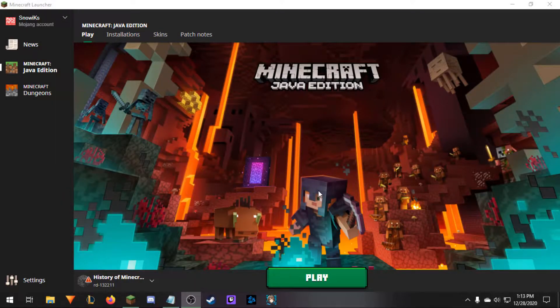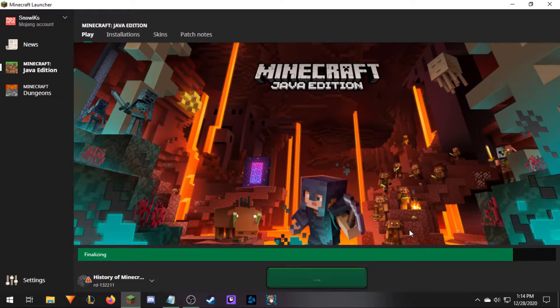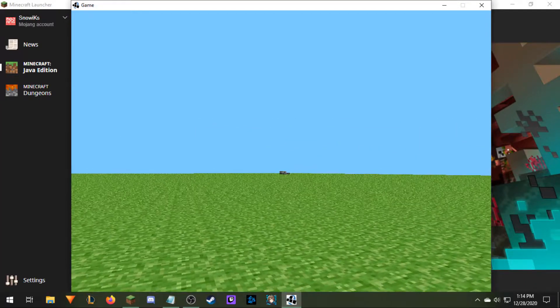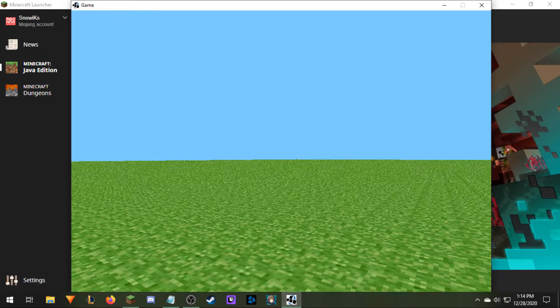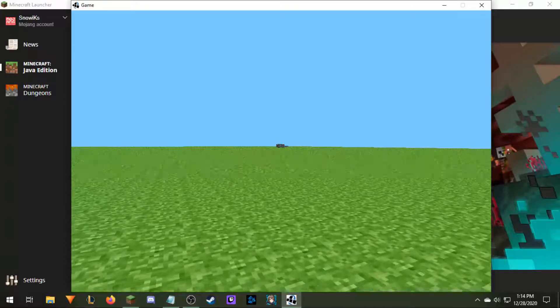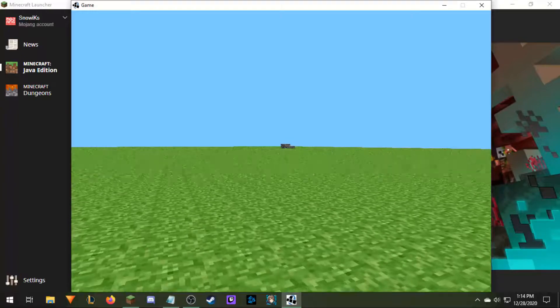Hello guys, and welcome back to another episode. On today's episode, we are here with the first episode of History of Minecraft, and what we're going to be doing, as you could tell by the intro, is playing through the entirety of the versions of Minecraft we have available to us, starting from the prototype version, also known as pre-classic. This was made on May 10th or 11th, and it's just a prototype version. This series goes from pre-classic all the way through to the current version of Minecraft, and I'm going to give you a few points, trivia facts, and things like that about the various versions.